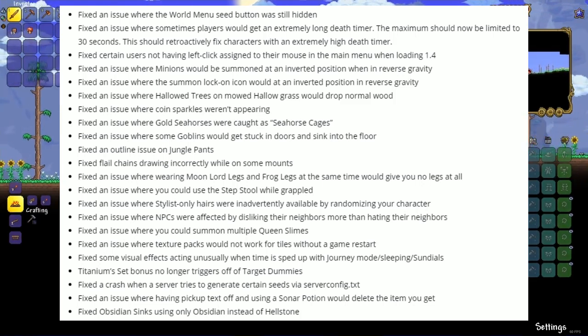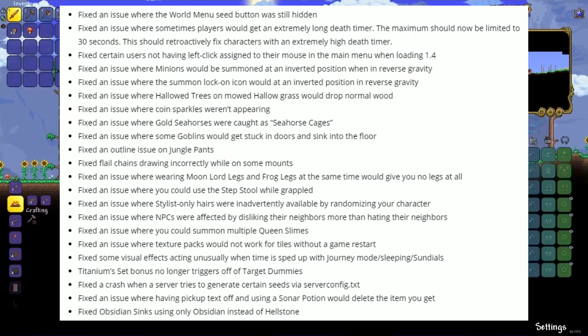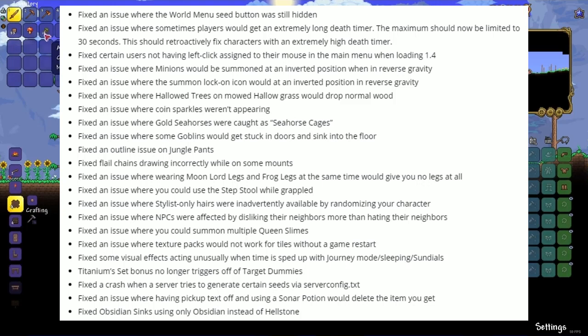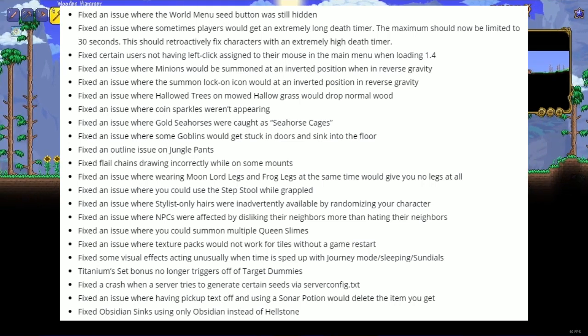Fixed an issue where hollow grass would drop normal wood. Fixed an issue where coin sparkles were not appearing. Fixed an issue where gold seahorses were being caught as seahorse cages. Fixed an issue where goblins would get stuck indoors and sink into the floor. Fixed an outline issue on jungle plants. Fixed flail chains drawing incorrectly while on some mounts. Fixed an issue where wearing Moon Lord legs and frog legs at the same time would give you no legs at all. Fixed an issue where you could use the step stool while grappling.